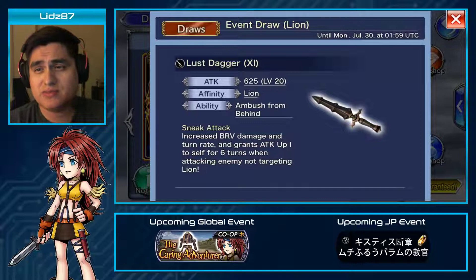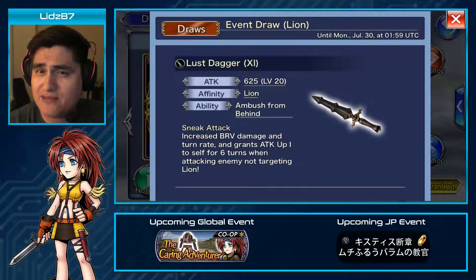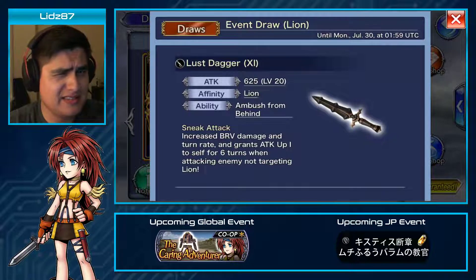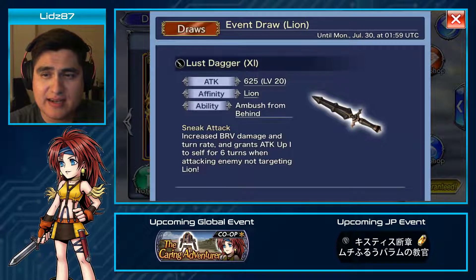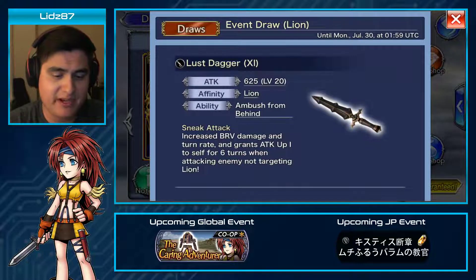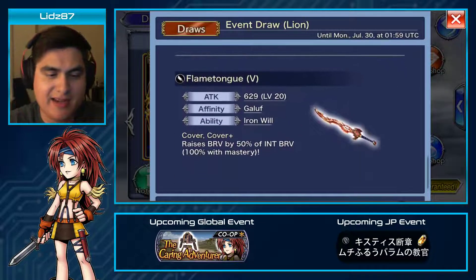We also have Yastala's 35 CP: Medica, increases brave gain and grants max brave up one to self for five turns. Then Lion's 15 CP, the Loss Dagger: increases brave damage and turn rate up, and grants attack up one for six turns when attacking an enemy not targeting Lion. So it seems like Lion will go great with a tank. Right now we have Warrior of Light and Snow — I'm not sure of any other tanks at the moment. Celes will likely be next.